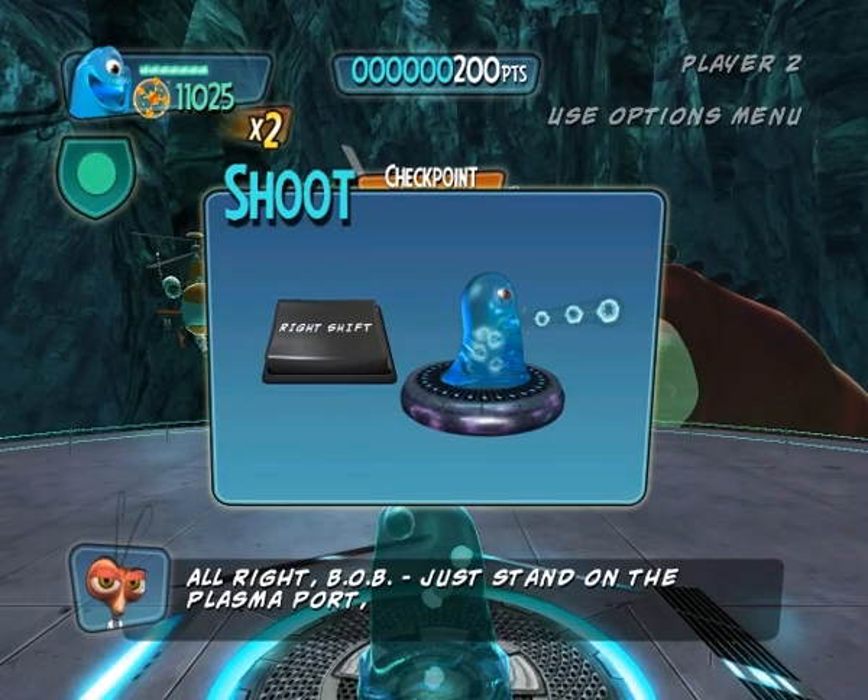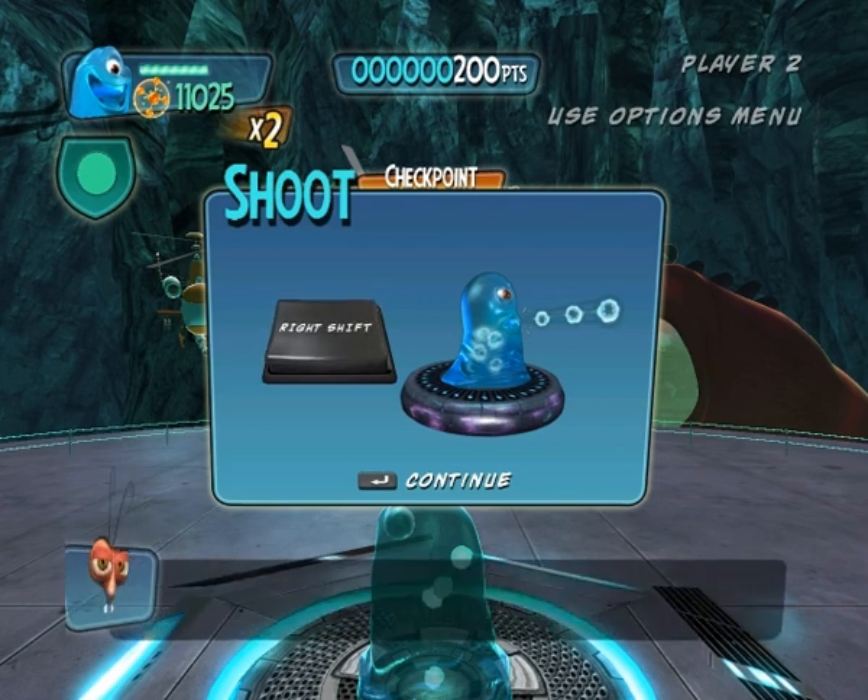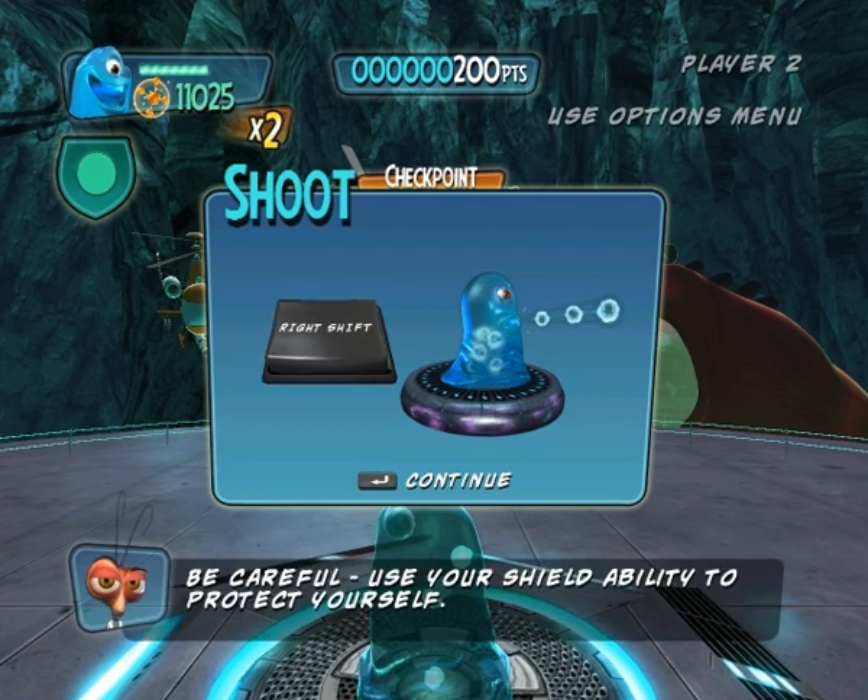Just stand on the Plasma Port, face your enemies or objects you want to shoot, and open your mouth! Be careful — use your shield ability to protect yourself.